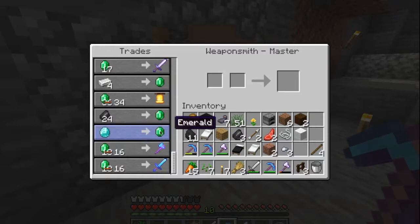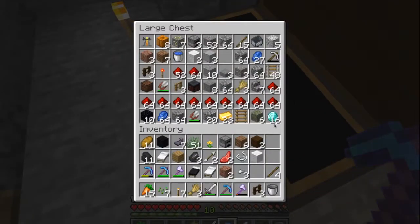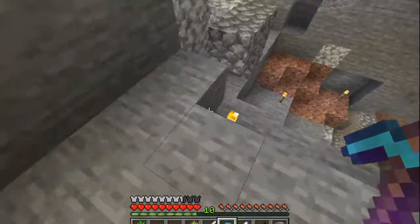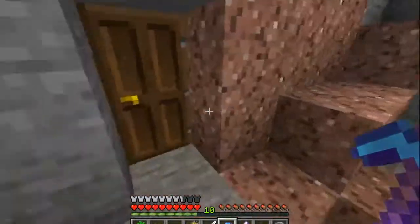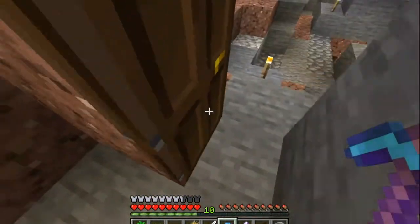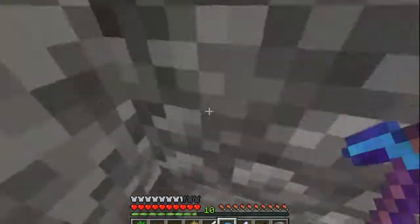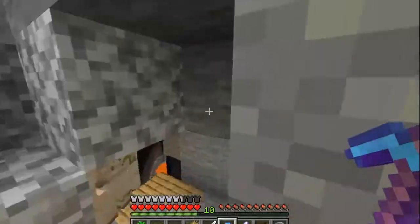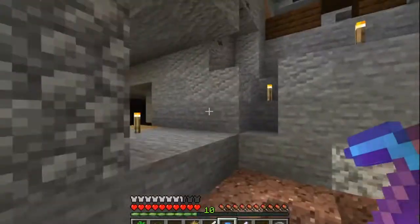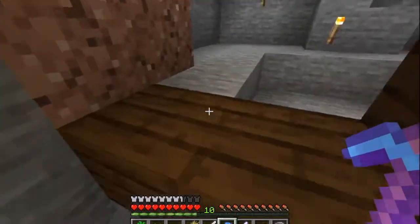One diamond per emerald - it's so cheap, I know it might not sound cheap but I have 16 diamonds and they're everywhere down here. I also added a shepherd down here because he was lonely, and I wanted some more wool that I could automatically gather. If I automate it, I can farm wool much cheaper so I could build more beds.